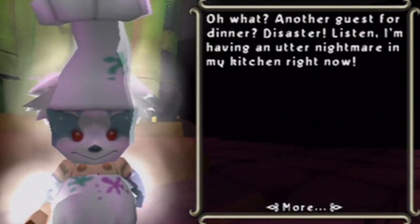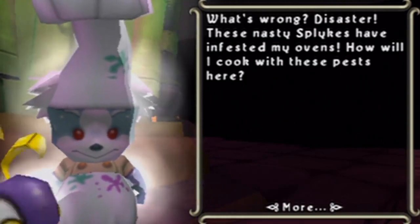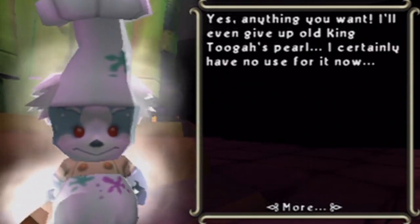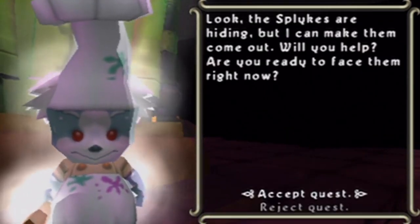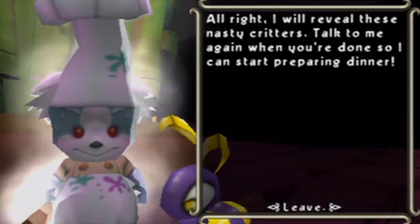What — another dinner guest? Dinner disaster says: 'I have an utter nightmare in my kitchen right now. Kitchen nightmares! What's wrong? These nasty splikes have infested my ovens. How will I cook with these pests here? I don't care about anything else — nothing is important to me but my beautiful kitchen. Anything you want — I'll even give up old King Tuga's pearl. I certainly have no use for it now. The splikes are hiding, but I can make them come out. Will you help? Are you ready to face them?' Sure! 'I'll reveal these nasty critters. Talk to me again when you're done so I can start preparing dinner.'